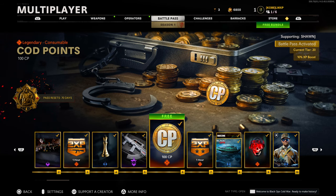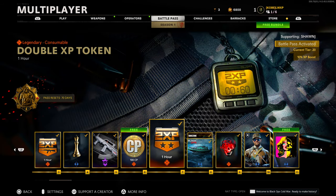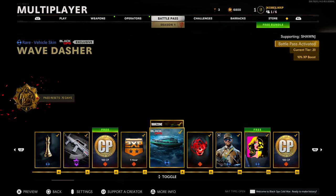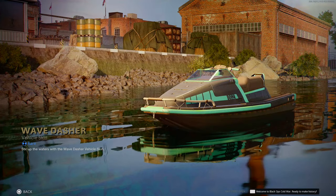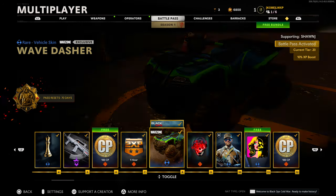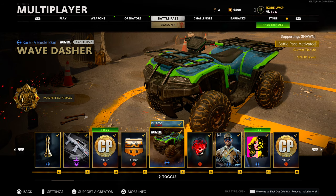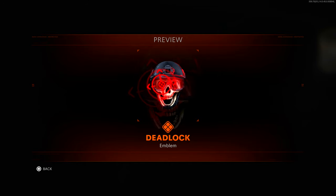For tier 6 we have another free tier for 100 COD points. Tier 7 we have a double XP token — legendary, 1 hour. Then for tier 8 we have a rare vehicle skin 'Wave Dasher' for Black Ops Cold War and Warzone — you can put it on the ATV, so there are two rewards technically for that. Then we have a legendary emblem 'Deadlock' — that one is actually animated, looks pretty cool. And for tier 10 we have a rare operative skin 'Raider' for Beck — looks pretty clean, nothing too out of the ordinary.